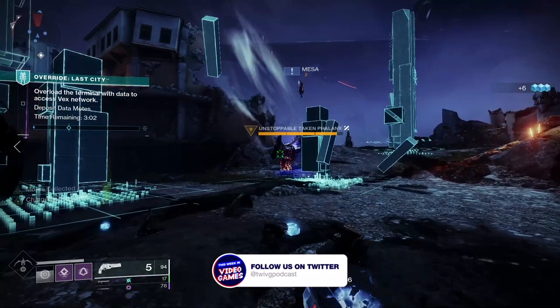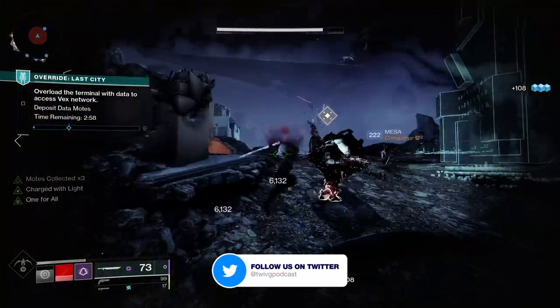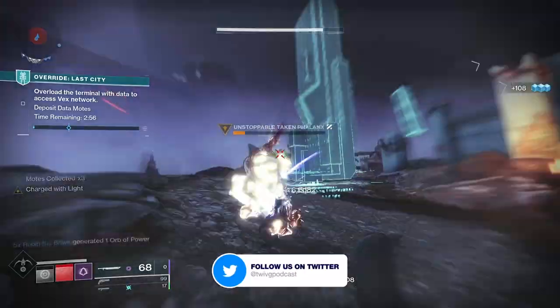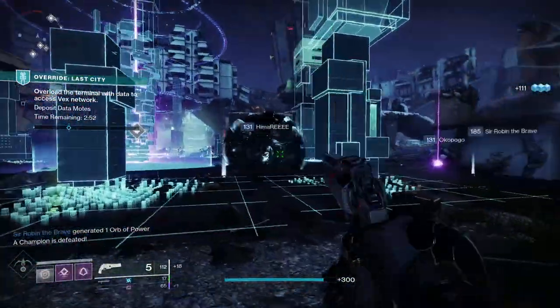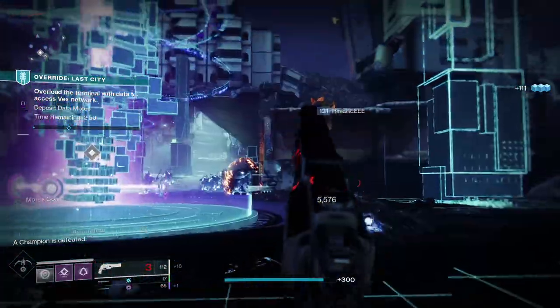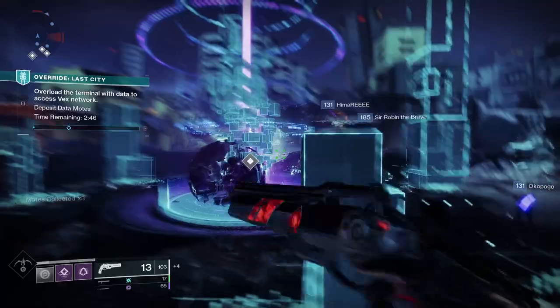Let's have a look at the perks on Ace of Spades. We've got Memento Mori — reloading after a kill loads the magazine with a few extra damage bullets, and grants radar whilst aiming down sights. We've also got Firefly, so precision kills with the weapon increase the reload speed and cause the target to explode, dealing solar damage to nearby enemies.